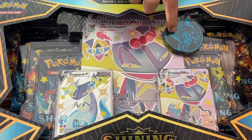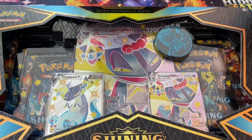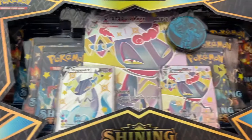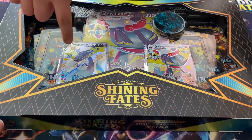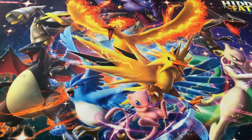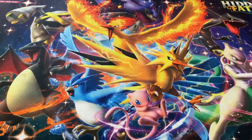We've got a gigantic coin, a Dragapult V, a Dragapult VMAX, the oversized card, and one, two, three, four, five, six, seven booster packs. And that's a full art — oh, they're both full art! Alright, let's get opening.